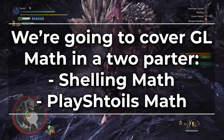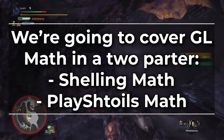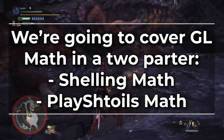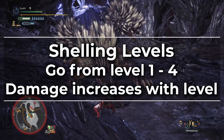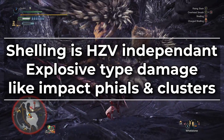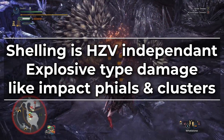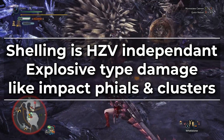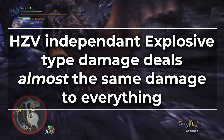In this first video, we'll be talking about all of the Gunlance shelling math. And then in the next video, we'll talk about the four different play styles and how they compare to each other. Shelling levels go from level 1 to 4, each one increases the damage of your shells. Shelling is hit zone value independent explosive type damage, which puts it in the same class as things like Charge Blade impact phials or clusters on Heavy Bowgun. This means it does almost the same damage regardless of what monster you hit with it.